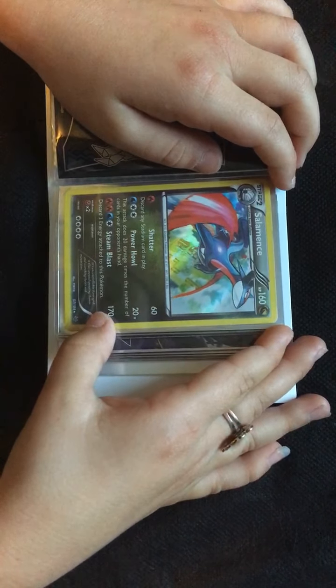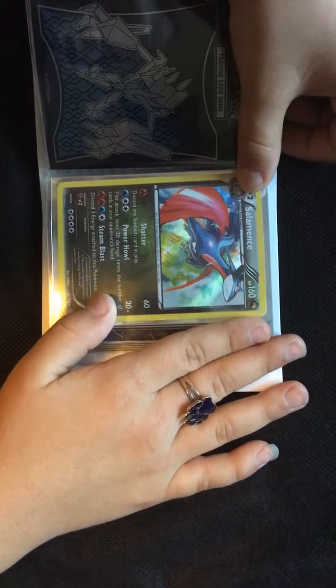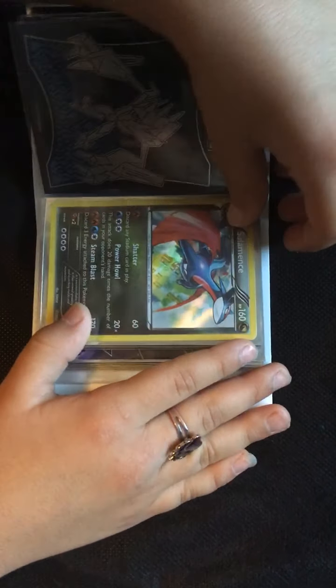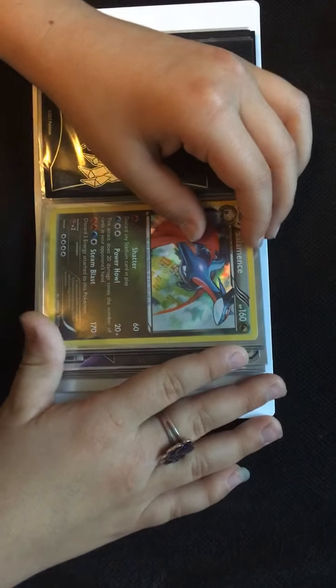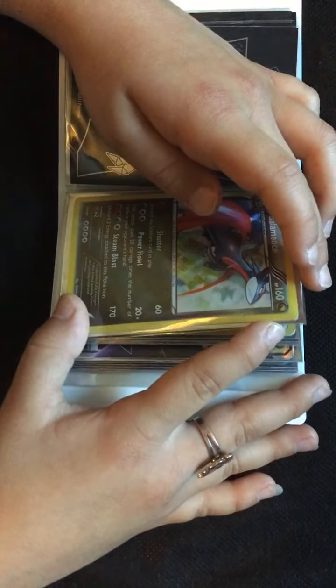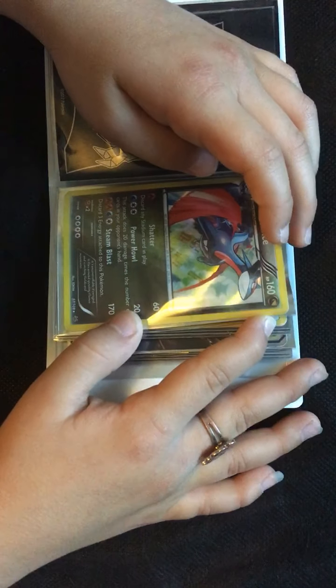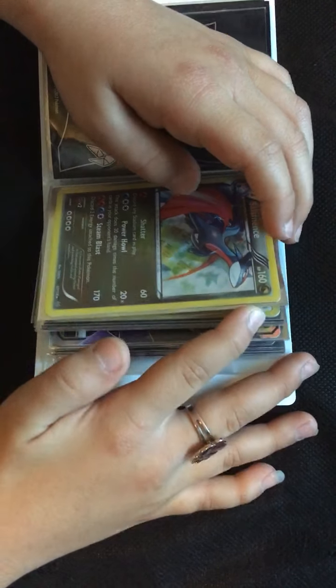Salamence, 160 HP. Shatters: 60 damage, discard any Stadium card in play. Power Howl, 20 times: this attack does 20 damage times the number of cards in your opponent's hand. Steam Blast, 170: discard three Fire energy attached to this Pokemon.